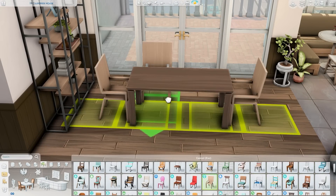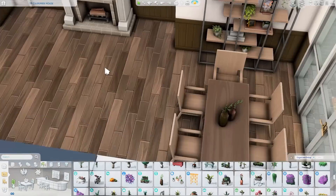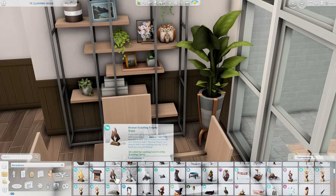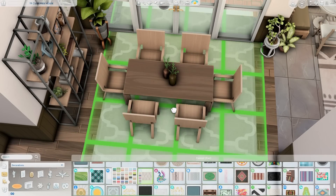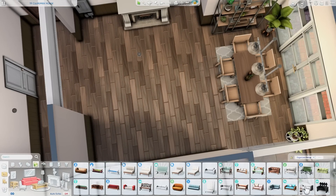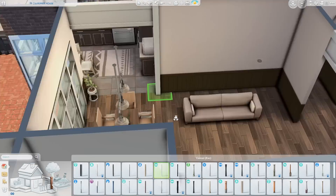I kept it mostly modern furniture. I didn't specifically try to leave out anything more traditional — like the fireplace is a bit more traditional and there might be a couple of other things — but mostly it's modern items and mostly neutral. I think it looks really good and it's really cozy. I really like this floor plan too. I think I've done this floor plan more or less before — it may be a tiny bit different with the shape of the bedrooms or something like that.